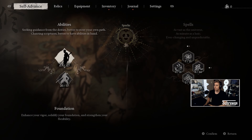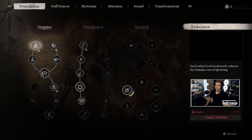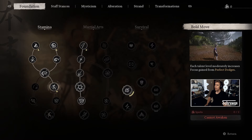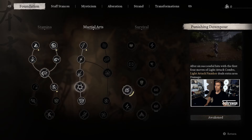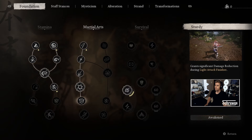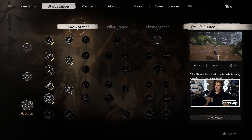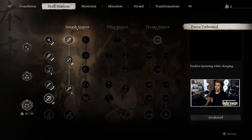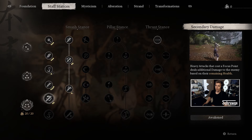In terms of skills, for stamina we want to get all the way up to Bold Move, which builds up focus when we get those perfect dodges. I also have Martial Arts upgraded all the way to Sturdy. And I have Spiritual Awakening almost fully upgraded to give us a bunch of mana, which allows us to use a lot of spells and is going to make this fight significantly easier. I've also put 20 points in to get that fourth focus point.